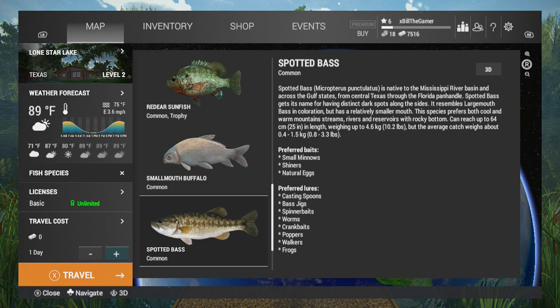Their preferred baits are small minnows, shiners and natural eggs. Their preferred lures are casting spoons and you can see the rest there. We're going to be using a casting spoon because the baits — unless you're using shiners which are bought with premium currency — the natural eggs and the small minnows don't unlock until a later level.